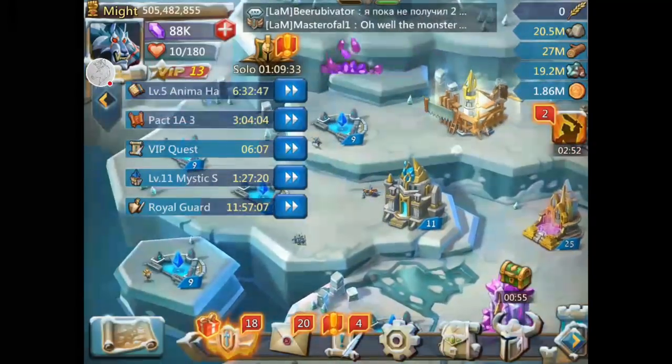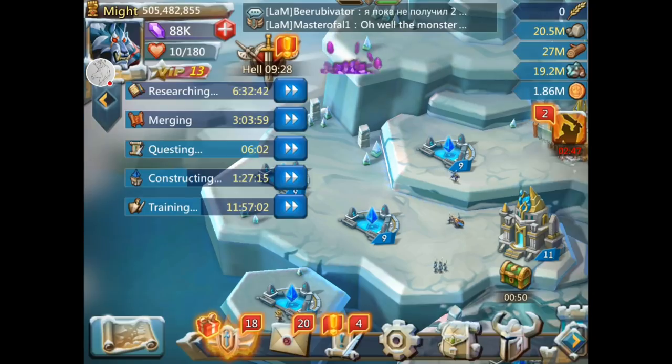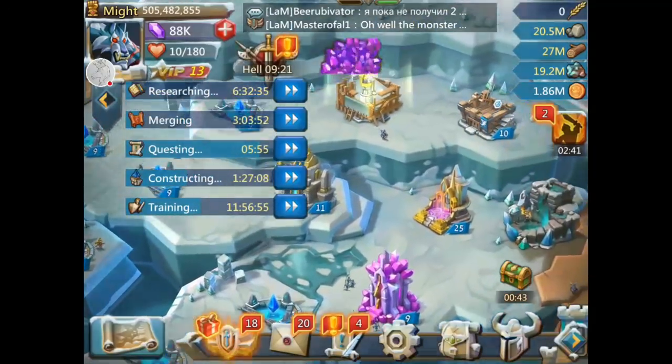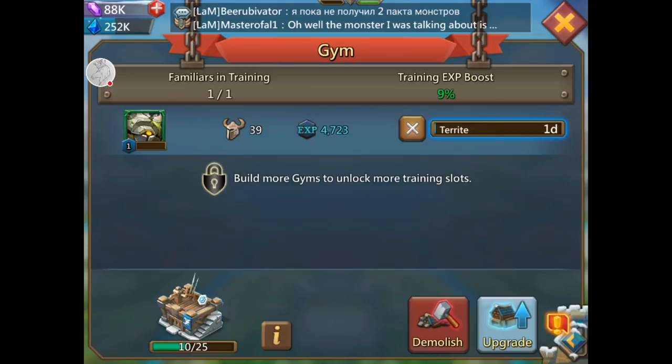Buy as much anima as you can afford. Build as many springs as you can — you should have one, two, three, four, five, six springs, one gym, one spire, and then your monster hold.